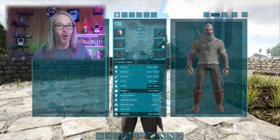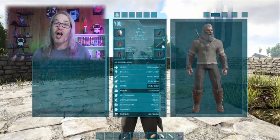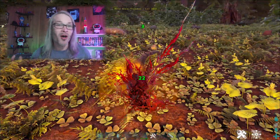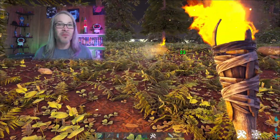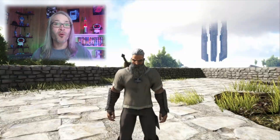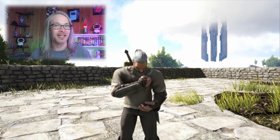Lastly is Torpor, which represents your character's consciousness level. If your torpor reaches 50, your character will become unconscious. Some enemies in the game add torpor to your character. You can decrease your torpor by eating stim berries or stimulant.